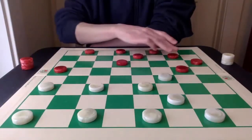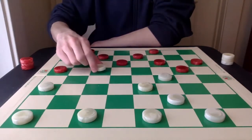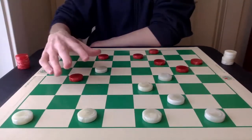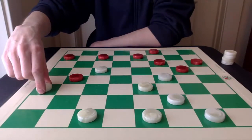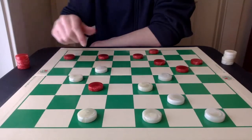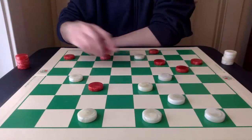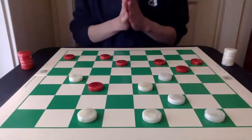Coming toward the center of the board, threatening a 2-for-1 here. White stops that. Now I'm making an inroad into the single corner, allowing the piece to go on to 22. Now, 6-10 will draw here followed by 27-24, but 7-10 will lose, and now we are at the problem.